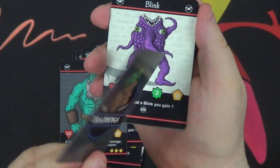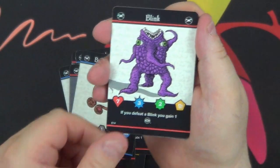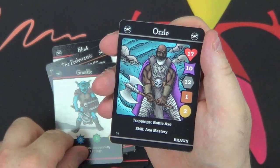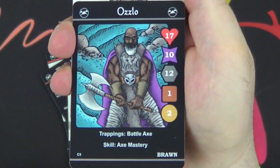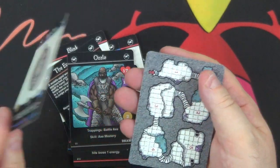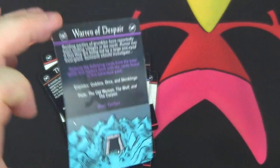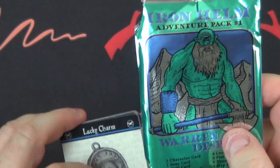Brooch of Penance which is a trapping — gain two blessings at the altar instead of one. Another Blink, another plot card: The Ecclesiastic, another Grunkle, a character: Oslo. So we have another character to play with, a Lucky Charm which is loot, and another map card which shows how you set up the game using this pack. That is what you get in Adventure Pack One.